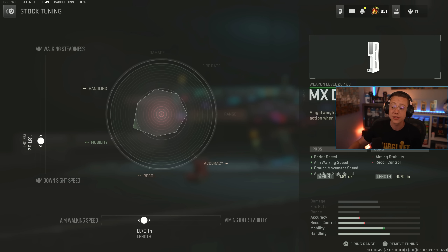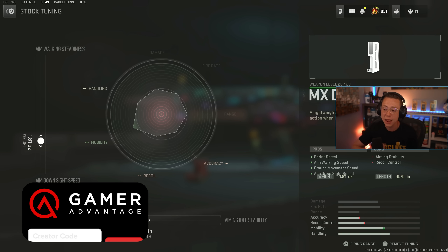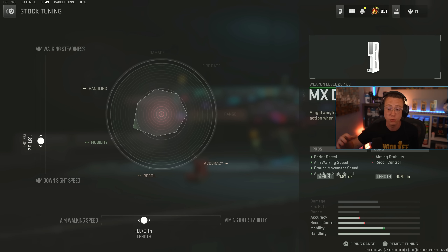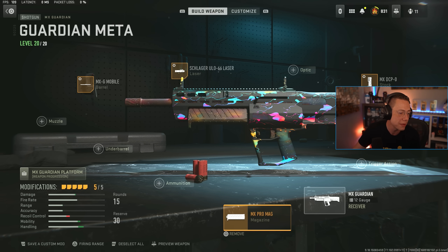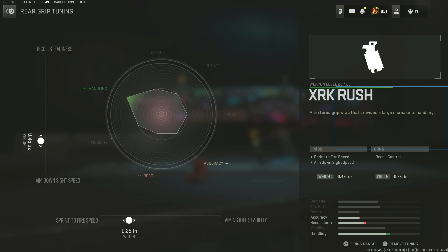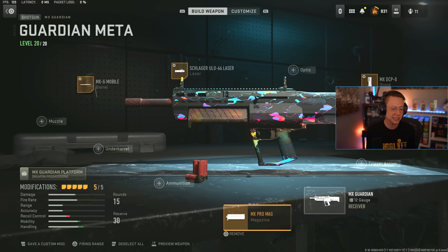No optic needed here — obviously you're not ADSing. I go for the DCP Zero Stock, which is great for playing aggressive: better Sprint speed, better Crouch Movement speed, Aim Walking speed, ADS speed. If you're going to ADS this build, this will help out there. The sliders here — Aim Walking speed or stability doesn't really matter all that much, but getting a better ADS speed out of the tune on the left is a little bit nice. I've also got the XRK Rush Rear Grip, which is straight up meant for better ADS and Sprint to Fire. We're really just focused on that Sprint to Fire benefit, and we tune for the slightly better ADS speed as well.